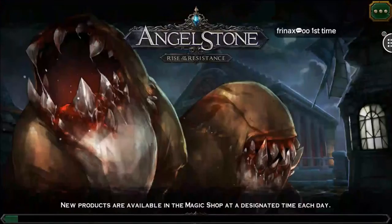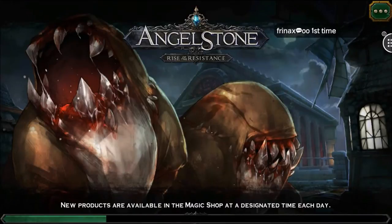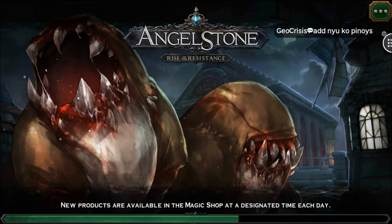New products are available in the magic shop at a designated time each day — different items will be available every day. That's pretty cool — could be interesting for gear or other things.